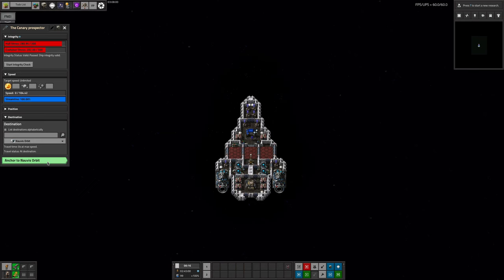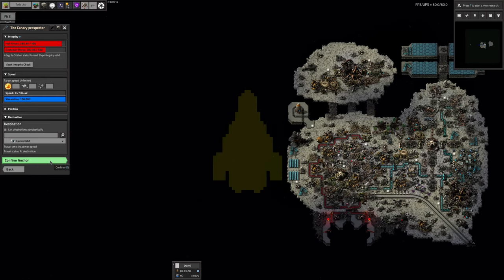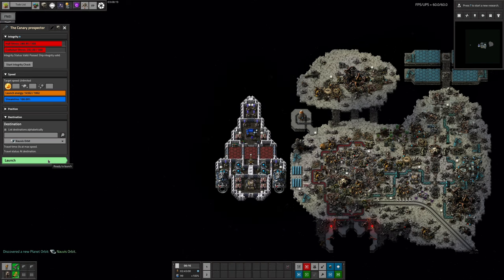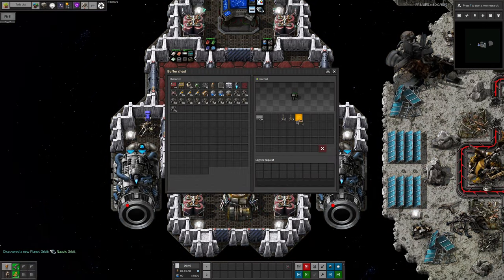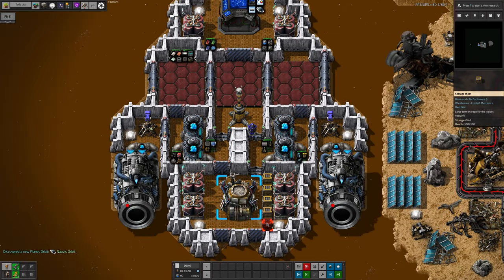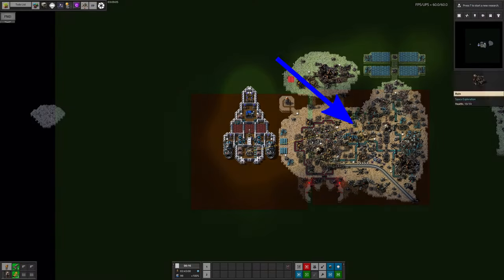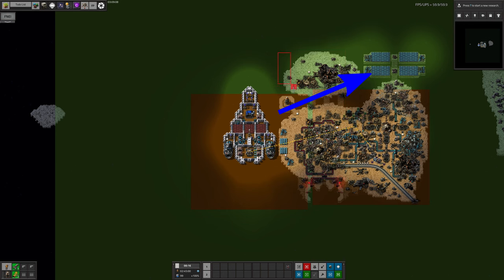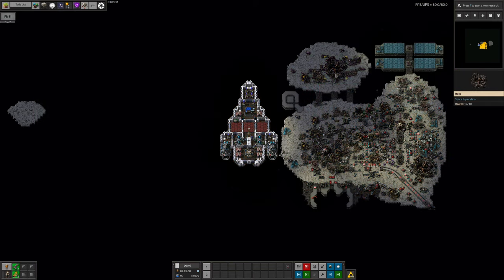Soon you'll get to Norvis Orbit, where there's another ruin for you to plunder. I recommend anchoring just off to the side of the main asteroid and running a clean-up operation, demolishing almost everything you see here. We can decide what we want to use and how we want to arrange things later, but for now let's just get it tidied up. The spaceship has some construction bots in its roboport, and if you get the yellow chests out of the box in the spaceship, you can use these for all the loot to be put in. Make sure you don't demolish the radar construction pylon in the middle or the big solar panels in the top right, but the rest can all be gathered up and stored for later. Unfortunately, the deconstruction planner doesn't seem to like dealing with ruins, so you may have to do those by hand.